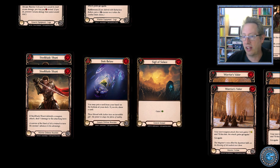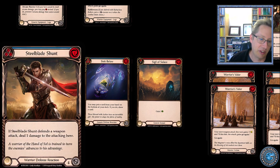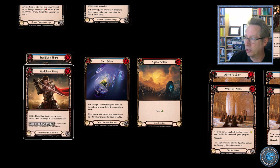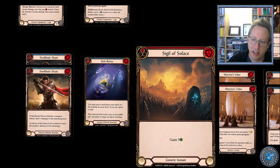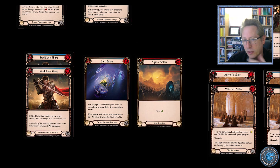I actually lost once to that exact scenario while streaming. I was like, I've got this, I can't believe they're going to one. I played Steel Blade Shunt — and by the way, one of the coolest things about it is that when it defends a weapon, it deals one damage automatically. So they went to one, I Steel Blade Shunted them and threw my hands up in victory. And then they played Sigil out of the arsenal with no cards in hand. That was a sad moment, but fun anyway.